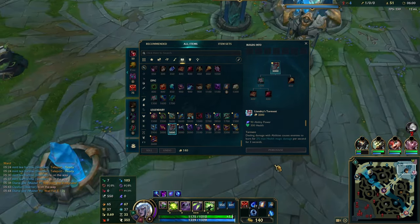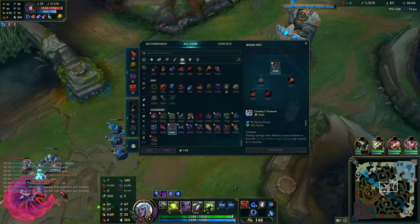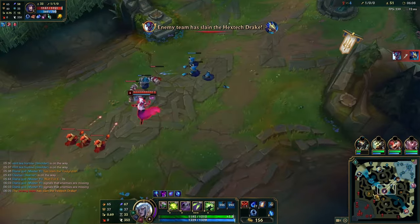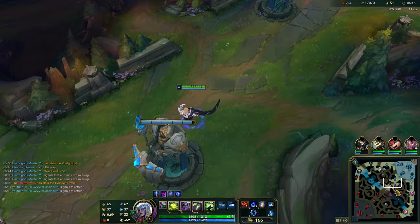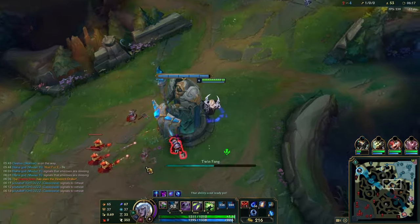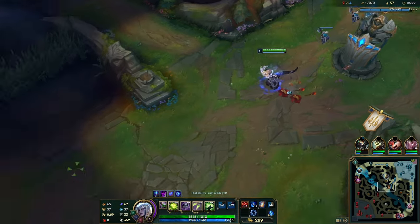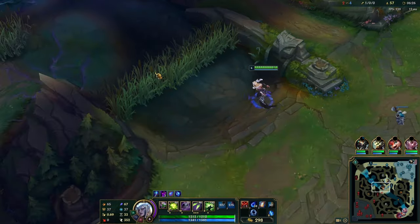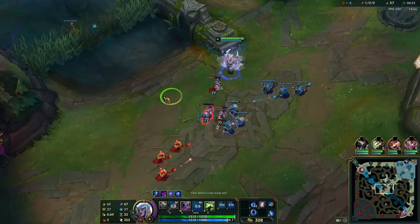We grab Lost Chapter and we should always have priority in lane. The great thing about this build on Cassio is that with Doran's Ring, Tear, and Lost Chapter you can actually just spam your fangs on the wave and not go out of mana. Compare that to the Rod of Ages build where you'd have a Blasting Wand, Mana Crystal, and Ruby Crystal, giving you far less AP, far less mana, and most importantly no cooldown reduction. That's why I like this build - it gives you a much faster spike and also helps you avoid ganks, because normally without Phase Rush it is really difficult to survive a gank.